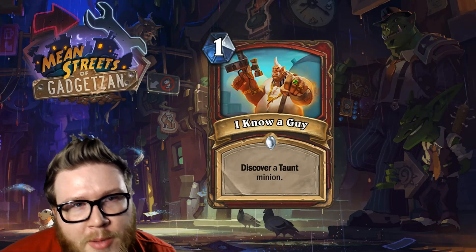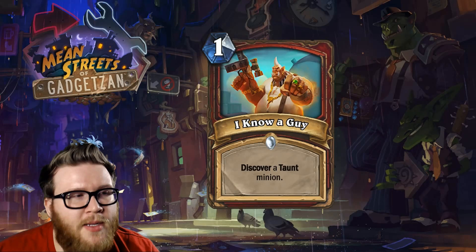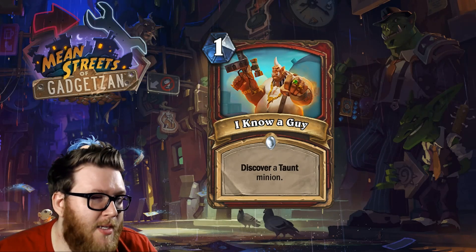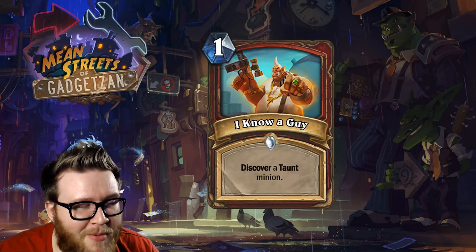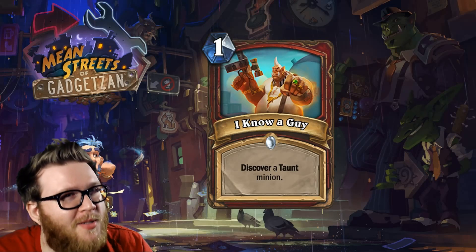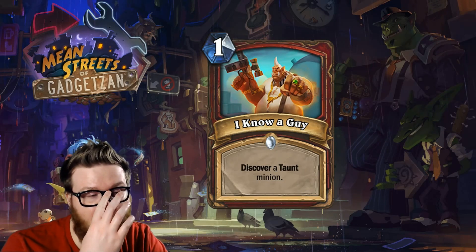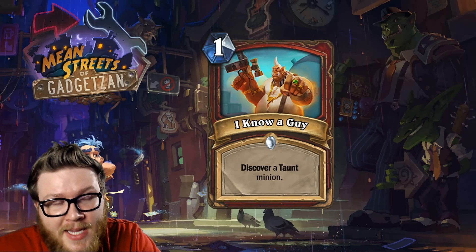There's probably a semi-decent chance something good shows up, but half the time Fen Creeper might be your best option. Fen Creeper can be fine in the right scenario, but you're not always going to get a Tirion or a Chillmaw or the big nice taunt you need. You're going to get a lot of the little cheap junk taunts. This is probably a relatively inconsistent card — it was probably designed with taunt warrior in mind, and we've seen a lot of taunt synergy cards hit warrior over the last few expansions, but that's never really taken off as an archetype.